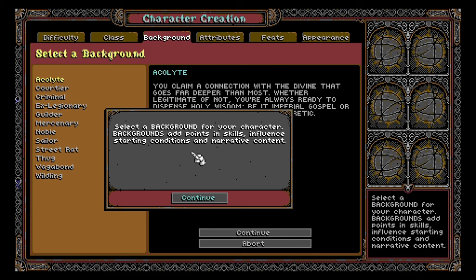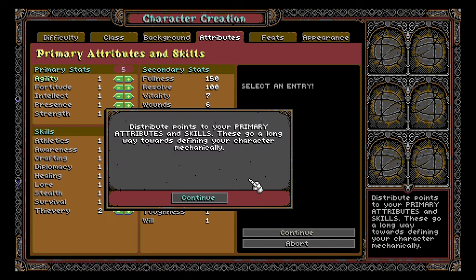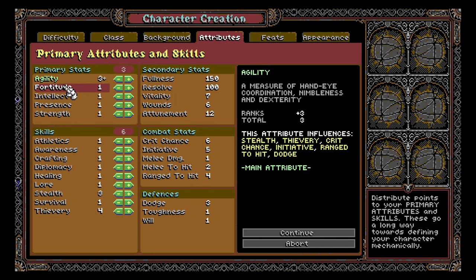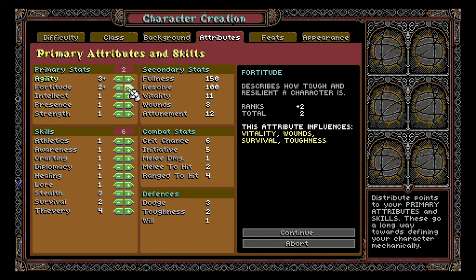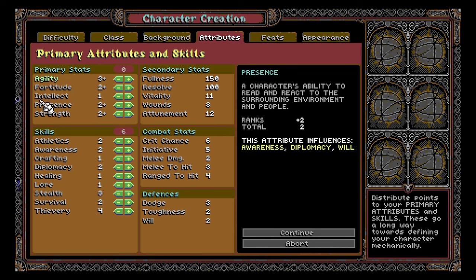Select a background for your character. Backgrounds add points and skills, influence starting conditions, and narrative content. We're a rogue, so let's go for Street Rat. Distribute points to your primary attributes and skills. They've highlighted the one that matters to me so I'll buff that up. We'll want some fortitude — that's our health. Strength is important for melee damage, and presence will influence awareness. So we've got a little bit of D&D-isms.